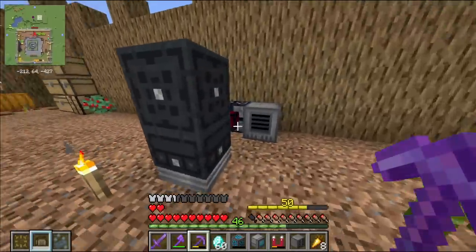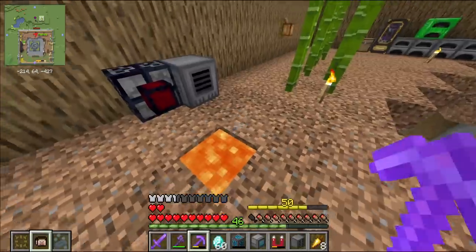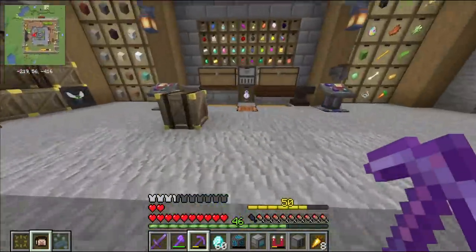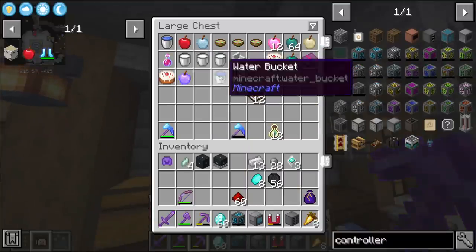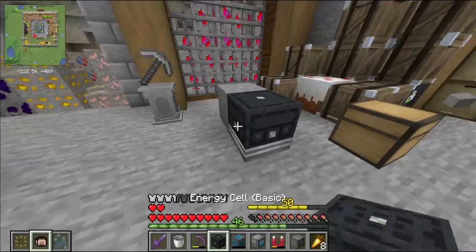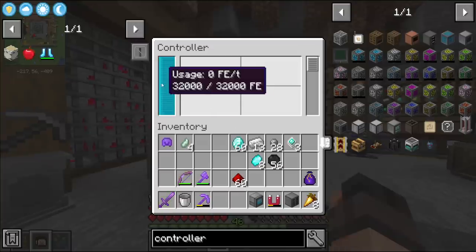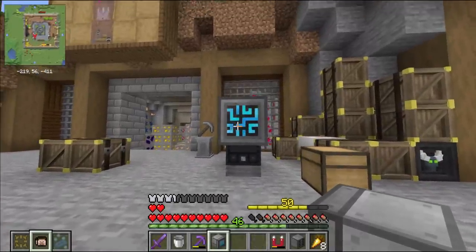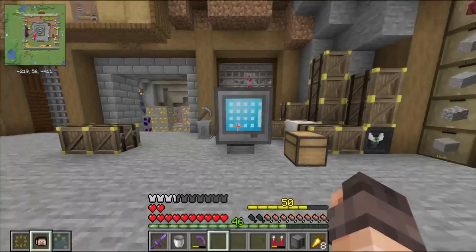On its own this block doesn't really do anything, but put together with the other things it can do a lot. I should move my power generator down here while I set this up - after all, that is the beauty of refined storage, being able to move things around very easily. Energy cell connected directly to the controller, and boom - it lights up because now it has power. Any block connected to each other automatically connects, and the screen lights up.